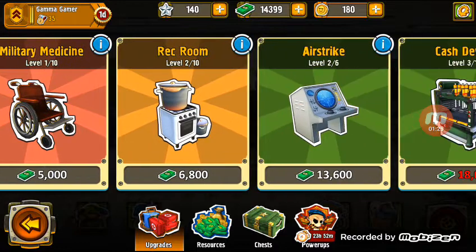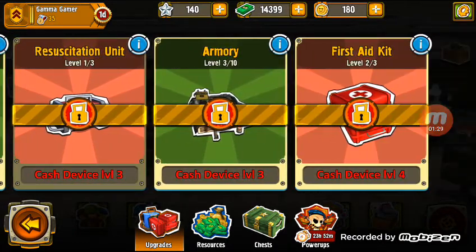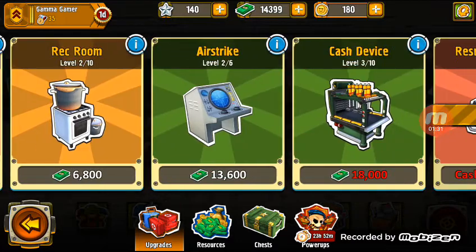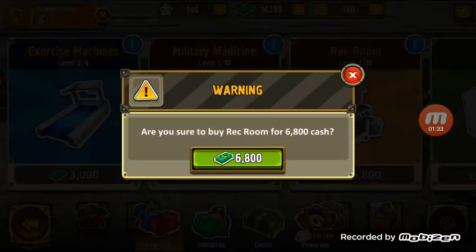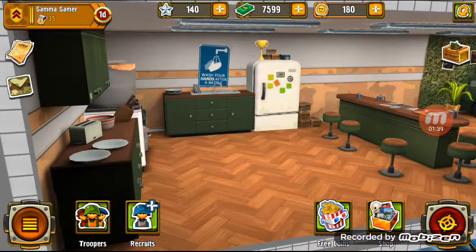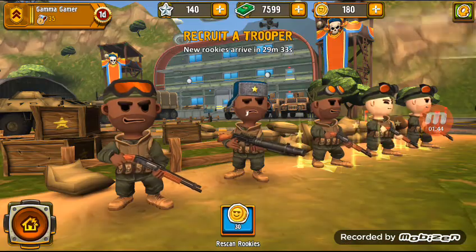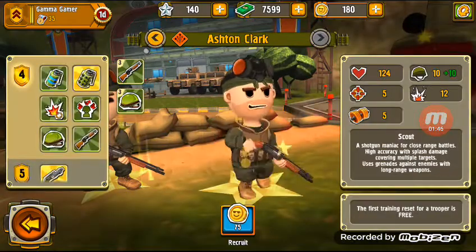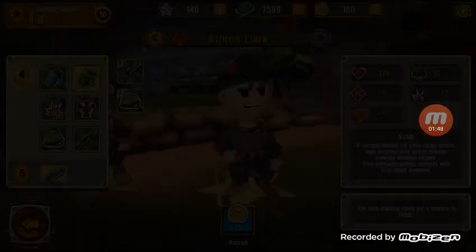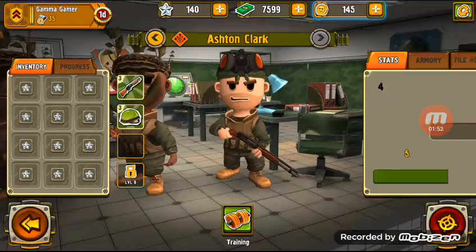Alrighty. Let's go to the rec room. There it is — I passed it. There we go. We got an oven. Recruits. Let's recruit him. Perfect.